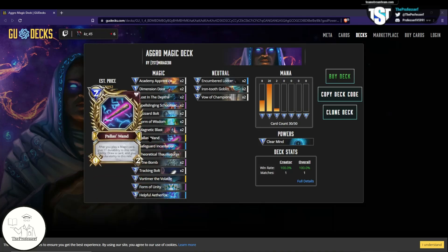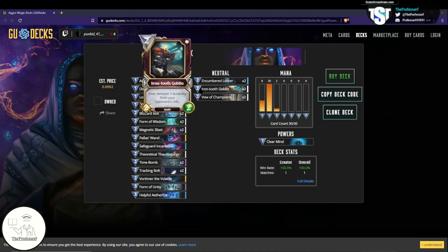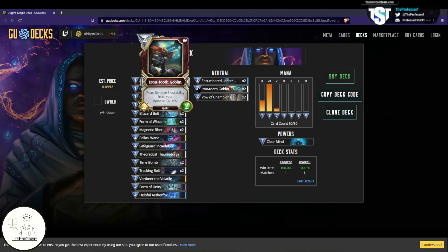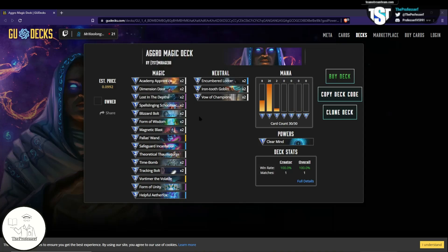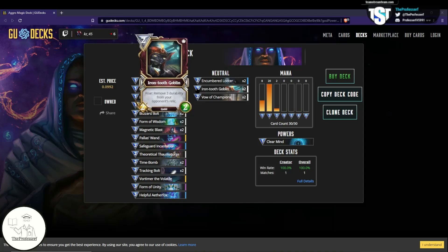Another must in the 2-drop slot is 2x Iron Tooth Goblins. This deck insta-loses to the Talisman of Magic — the Relic for Magic that deals 2 damage to your strongest and 1 to your weakest whenever their god takes damage. If that is equipped and on board, as you try to go off and deal damage to your opponent, it auto-kills your creatures and prevents your combo. You need the 2 Iron Tooths if you're facing a deck with the Magic Talisman — it's the only way to allow your combo to go off.